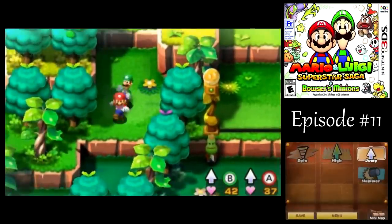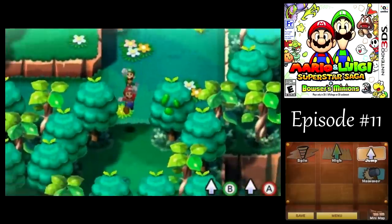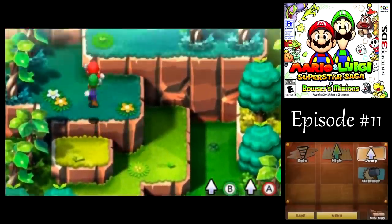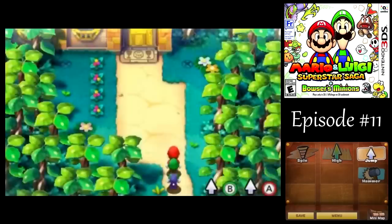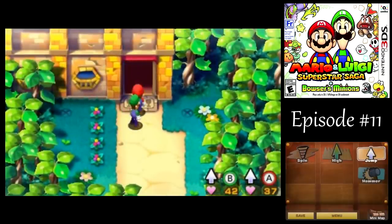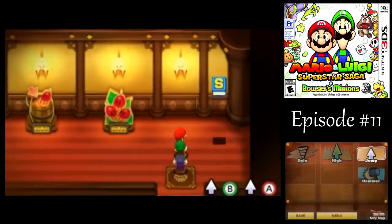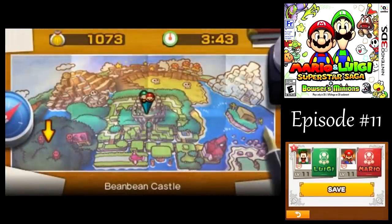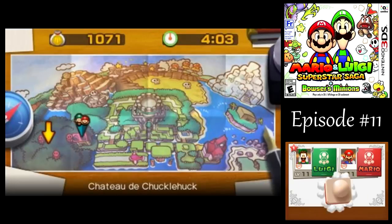Took care of all those guys. Around here we've got a whole bunch of X marks on the ground — I wonder what those things are for anyway. Let's head on into... what is this place? It'll tell us here. Chateau de Chucklehock. So let's see what they got around here.